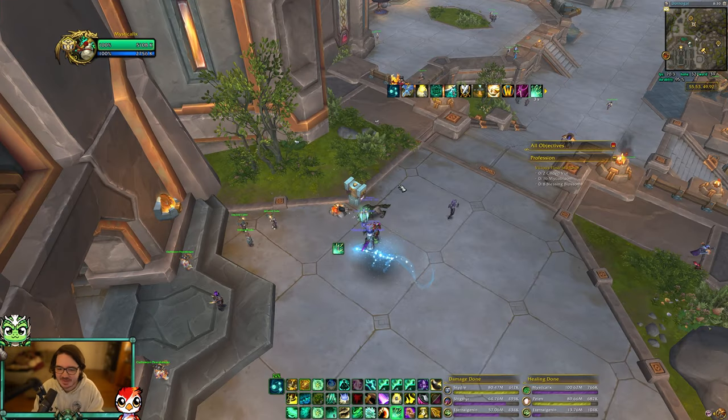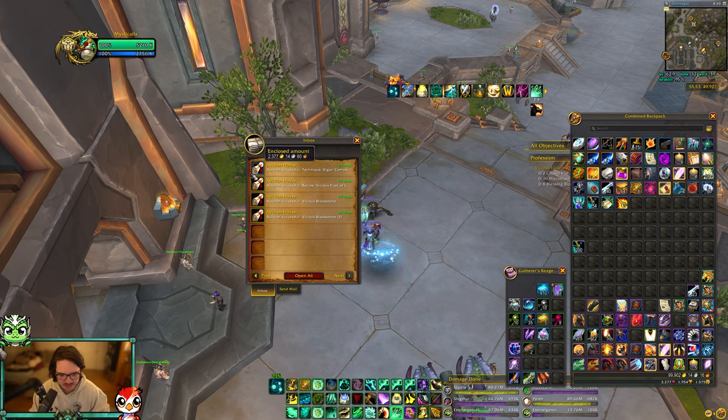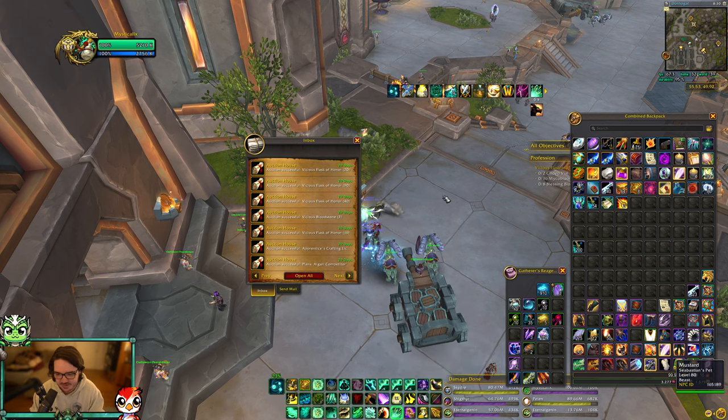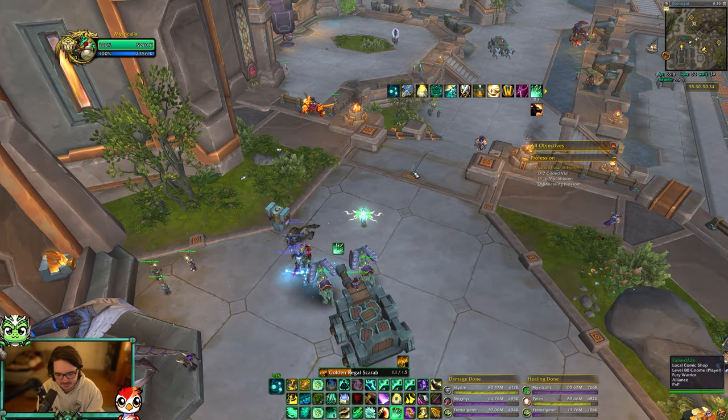The two biggest ways I'm making gold — about 95% of it — are from Vicious Bloodstones and Algari Competitive Patterns. Opening up my mailbox here, just from the last three days you can see Vicious Bloodstones, Algari Competitor patterns, more patterns, more Bloodstones, and some flasks I'll talk about in the crafting section. Most of the gold you'll be making comes from Bloodstones and crafting patterns.